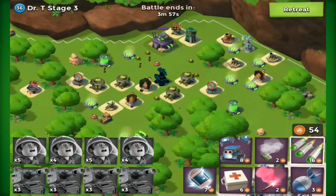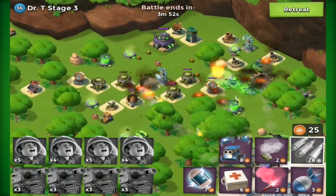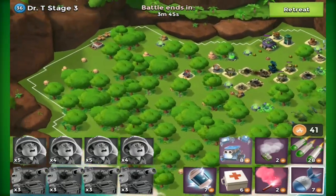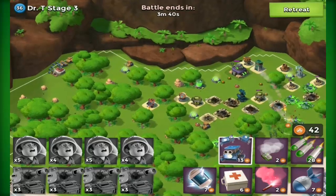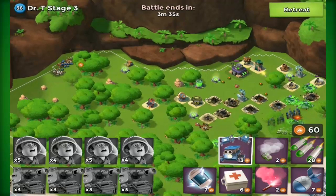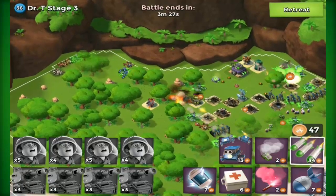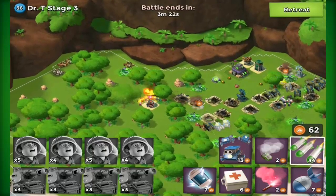Some sort of customisation feature would be really good because Boom Beach is a bit plain in terms of people's bases. Yes, you get base layouts but it feels a bit samey. Maybe some different biomes — for example it could be a volcano base, a snow base, a really spring summery base, anything you actually get to choose. Maybe some flags as well — almost like an island flag that you can design yourself, similar to how you design your task force logo.